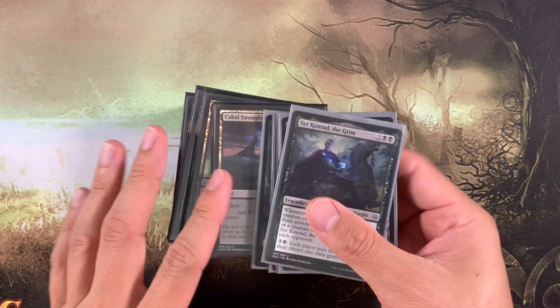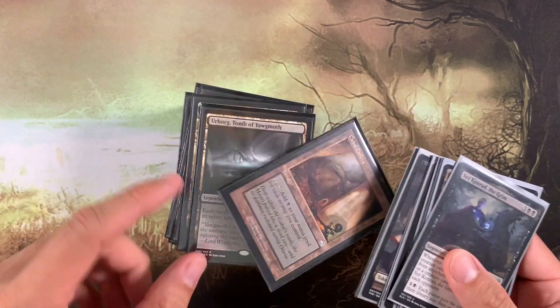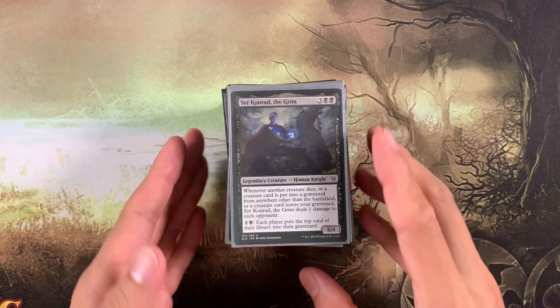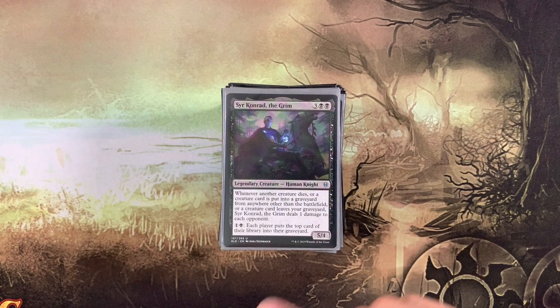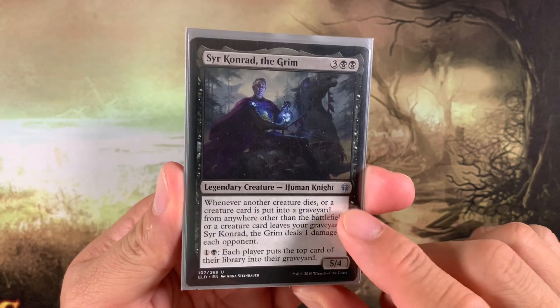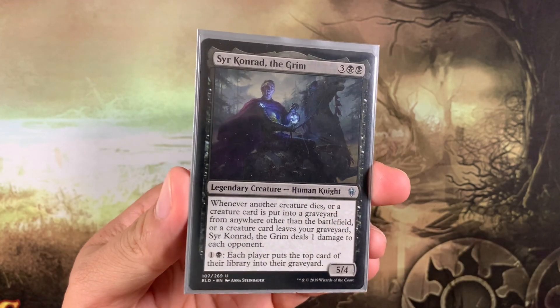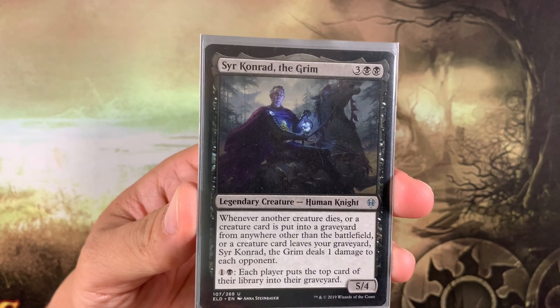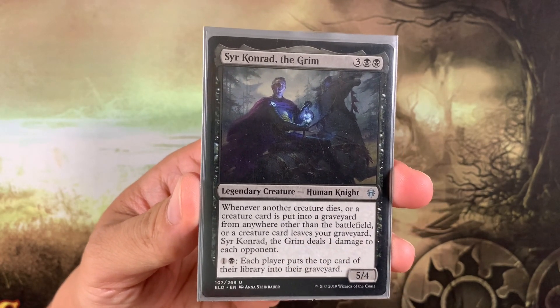That's right — our friend Cabal Coffers. I still have the old one because I've had this deck for a while, but this is a good time to talk about Sir Conrad. Sir Conrad costs three black black, and the crazy part is it's an uncommon. It's extremely powerful in Throne of Eldraine Limited and very powerful in EDH.